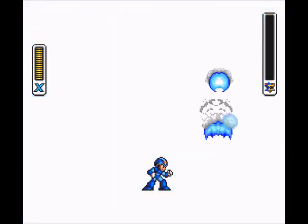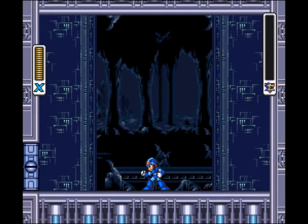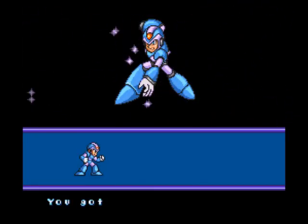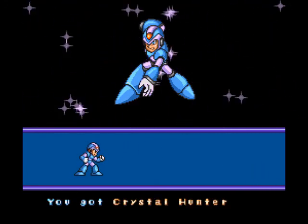Killing him gives us the Crystal Hunter, which will basically do what he did, except you only fire one of them off at a time. It locks enemies into a little hexagonal crystal, and you can use them as platforms. Charge it up and you'll get the slow-down-time move that he had. You got Crystal Hunter — it just goes in a little arc pattern and freezes enemies.